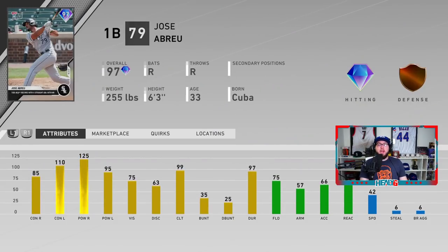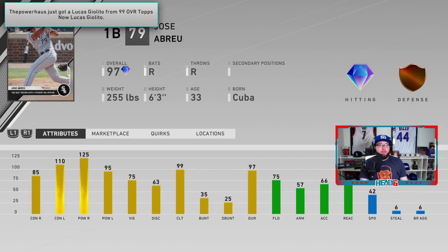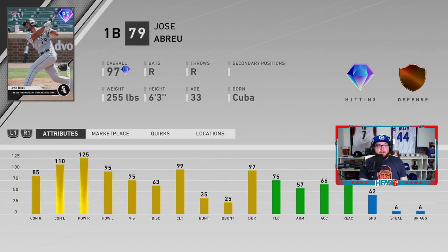Jose Bravo dominated against the Cubs — he tied an MLB record with four straight at-bats with a home run, hitting six home runs in three games: two in the first, three in the second, one in the last. His card has 85 contact versus righties, 110 versus lefties, power 125 maxed out and 95 versus lefties, 75 vision, 75 fielding, and 71 reaction — not bad for Jose Bravo.